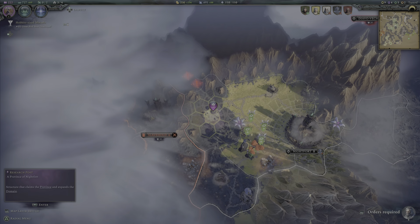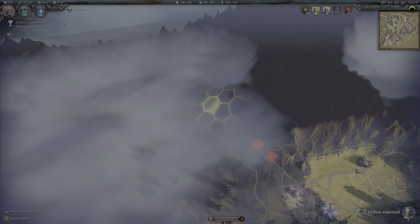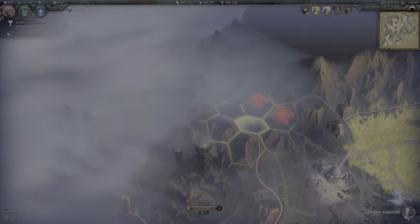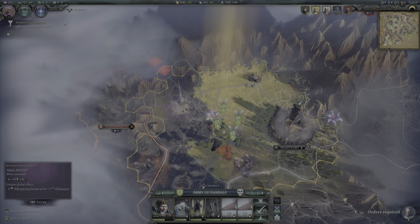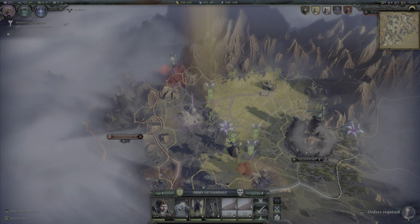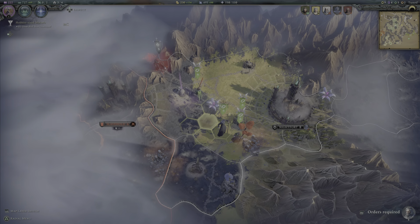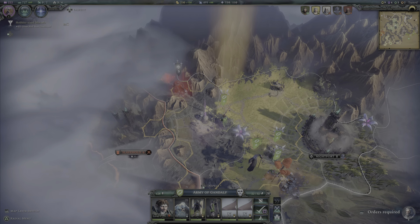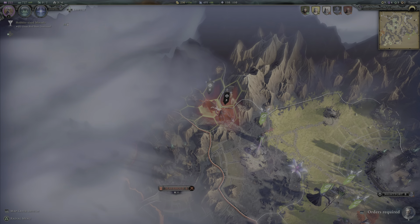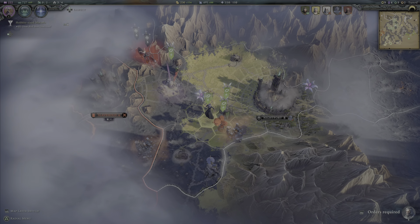Our armies are not bad actually — we've got some good tier threes in there now. Do we go up there? If that's two stacks, that's fine. It's very hard to tell. Let's creep, creepy creepy. I'm creeping — okay, that's a good sign, that's only three units. No heroes.